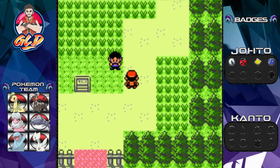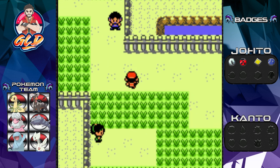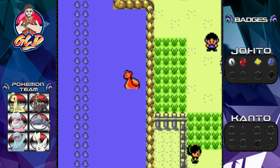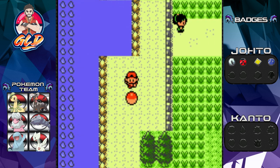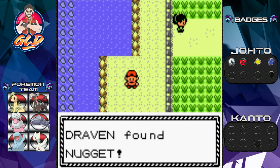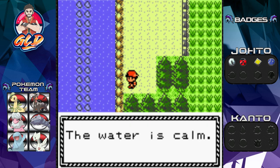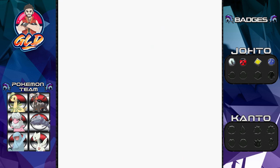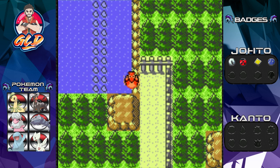Route 34 — the specific place I'm talking about is right here. If you have Surf you're gonna be able to go down here and find a Nugget, which is great. But there's another part where you're gonna find three specific Pokemon trainers, and this might be the episode where Fluffvolt evolves — who knows!